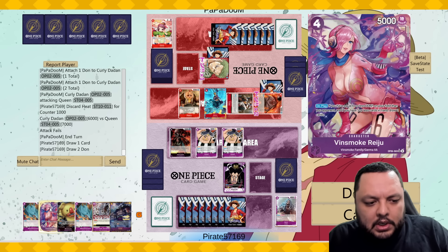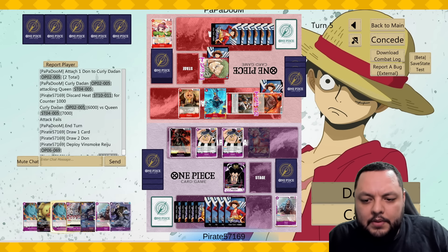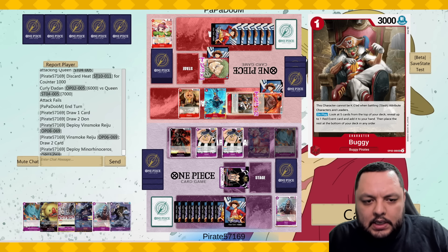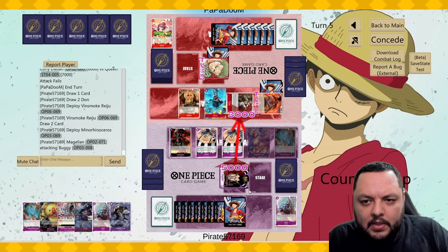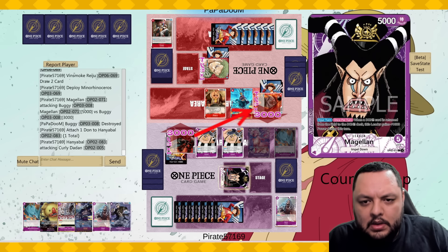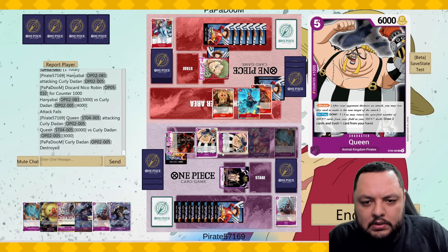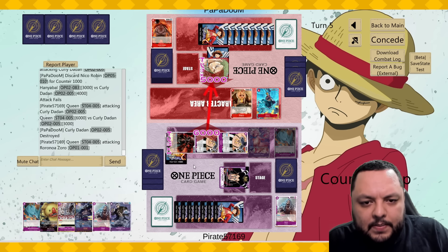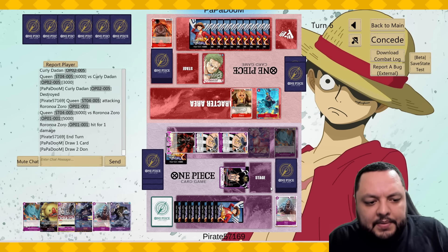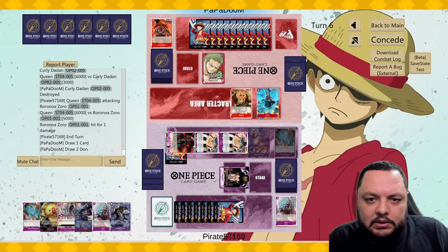Might as well draw some cards with Raidu — he's at nine. We get to draw, deploy, attack into this one, attack into this one. We get to attack with the Queens — let's put the pressure on my opponent. We have the better board here. It's going to be difficult for him to go for game now, and next turn we have Kaido, which is great.